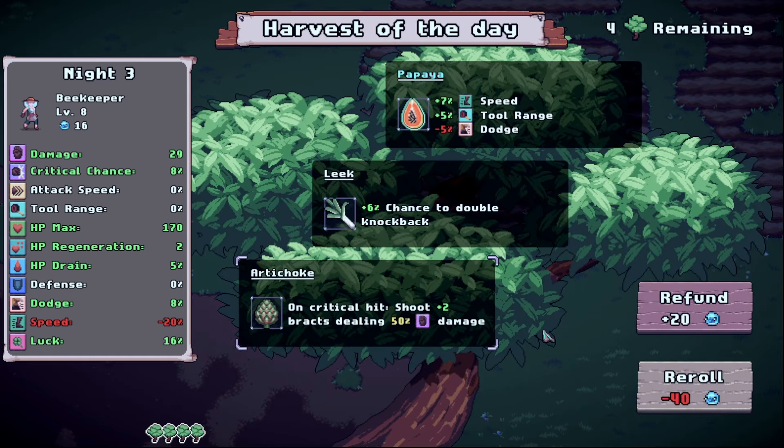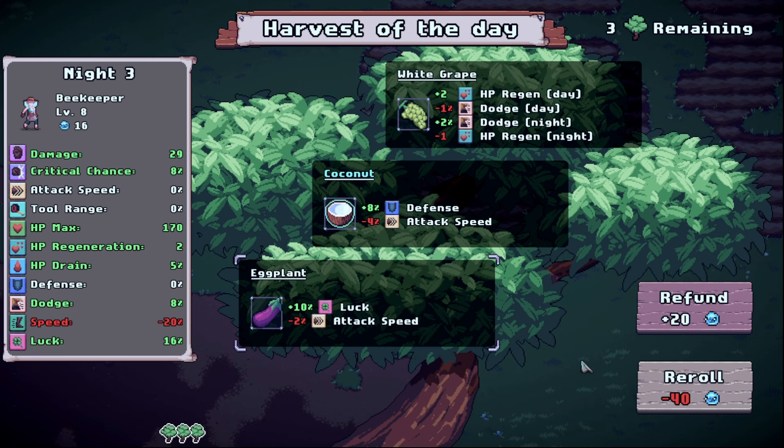On critical hit — archaic joke — that's very good. We get the critical chance, plus two bracts dealing 50 damage. I'm going to take that one. Then we have defense, attack speed, or luck — attack speed is interesting.